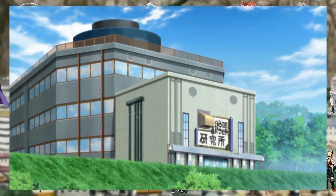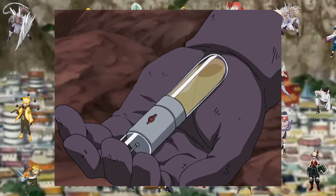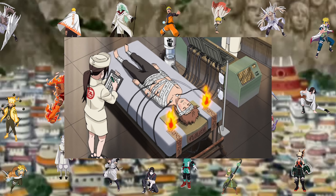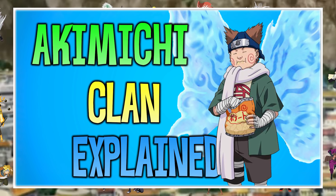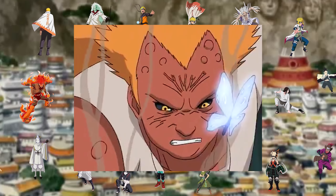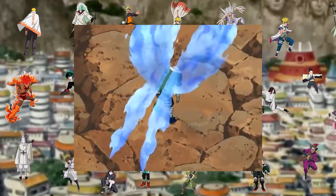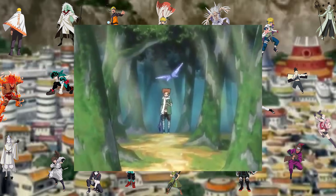The Nara clan has their own research center. Experiments involving their cousin clan led to the development of an antidote to the three colored pills, which saved Choji's life. In my Akamichi clan video I talk about this — when Choji ate the three colored pills, these pills allow an Akamichi clansman to temporarily perform calorie control. It's a very powerful technique, but a side effect of using them results in the user's death.